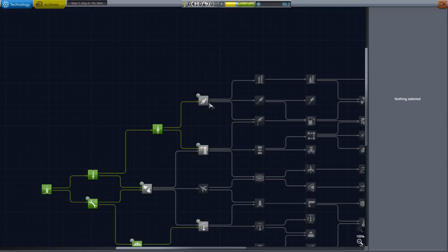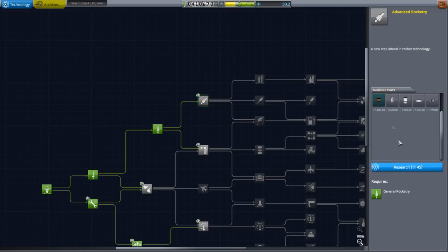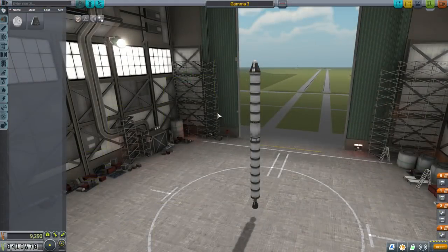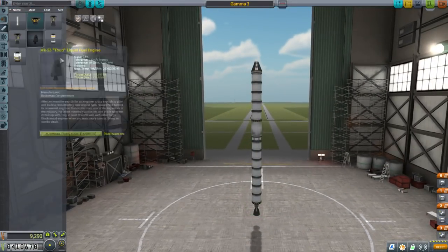16.6 science earned. We got some refunds and Jeb didn't gain more experience because that was a pretty mundane mission, but advanced rocketry — we can now research this and get the Terrier engine. Let's purchase that. I'll just go into the VAB to do that. So what is the benefit of the Terrier engine? Well, let's take a look.